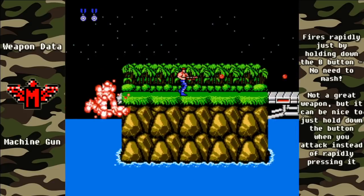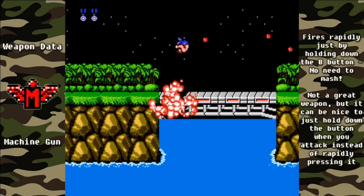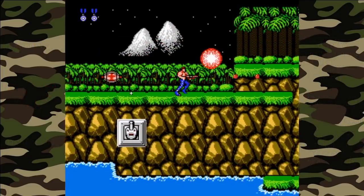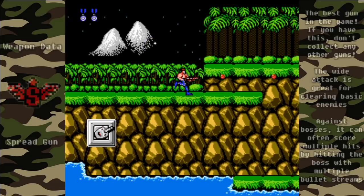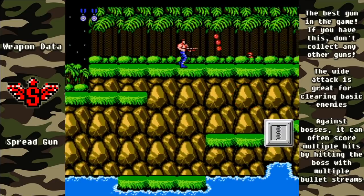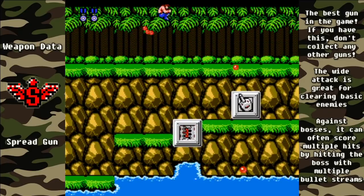Jump from right about there and then jump again to stay up on the bridge, and do the same thing to cross the second one. If you land in the water, that'll make it harder to get the S weapon, which is the spread gun — the game's most powerful weapon. If you are in the water, you want that S to fly over to about here and then you can shoot it out of the air and still might be able to collect it. If you didn't get the S this early on, there will be another one in this level, so don't worry about it.